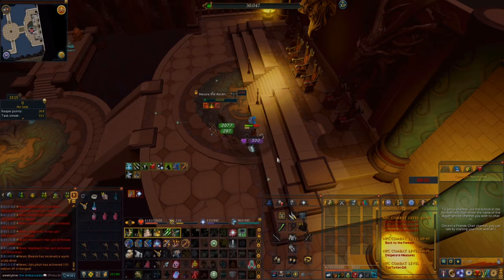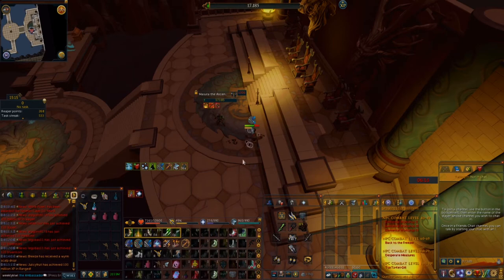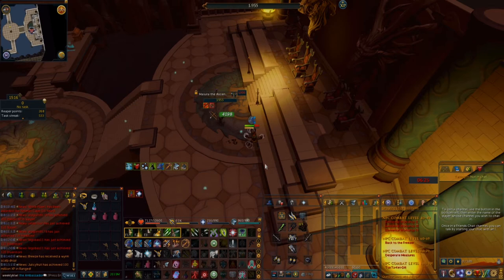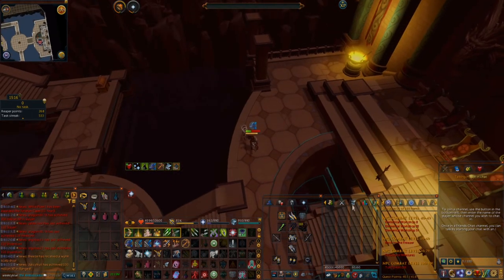Once you get Masuda down to 0 HP, you have finished the fight — congratulations. There are no other mechanics on this last phase; it is just switching between magic and ranged prayer. When Masuda dies, any Thrashing Waters still alive will also die. At the same time, a large staircase will appear — go through it to fight the last boss of this dungeon, Siryu the Desert Serpent.